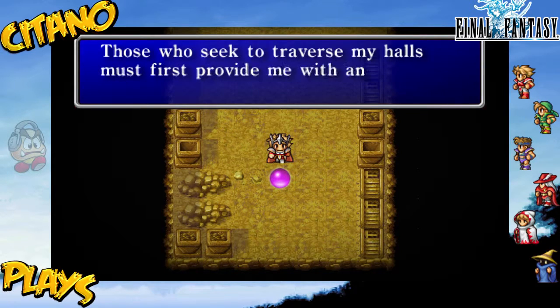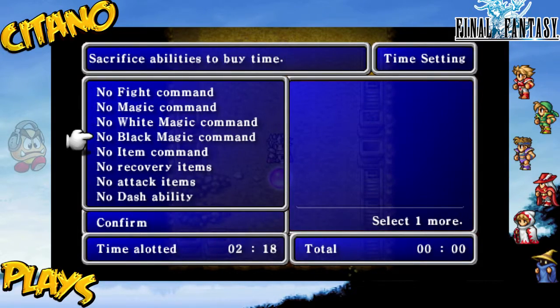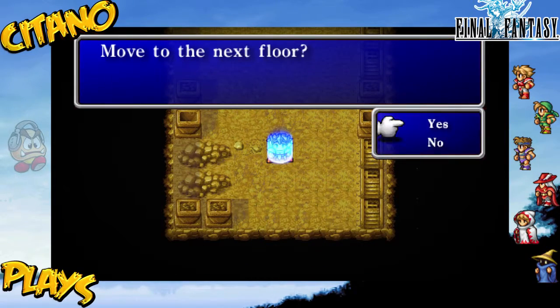Two floors have been done and we still have eight more to go. We'll do at least two more floors here, depending on how good I do and how hard they are — some floors are extremely hard and others are actually easy. So it depends which floor we get. For the next sacrifice we have no attack items, no dash, no item command, magic command. I'll just go for item command. Fight and dash are really important in case we want to kill enemies and flee.